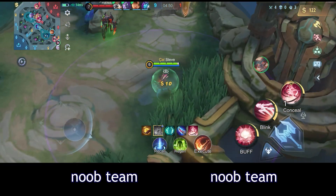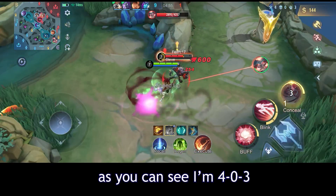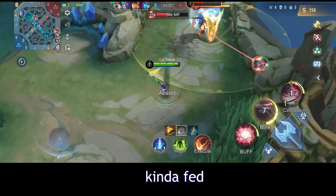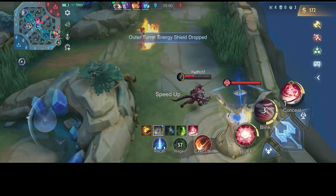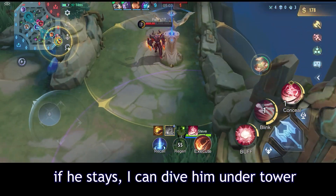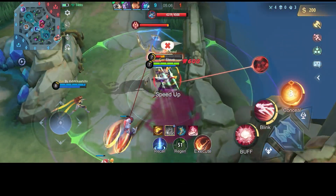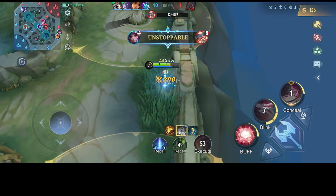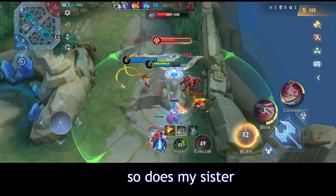But noob team. As you can see, I'm 4-0-3. Kinda fed. I already poked this guy, so now if he stays I can dodge another tower. Easy kill. As you can see — fast hands, by the way. I love my hands. So does my sister.